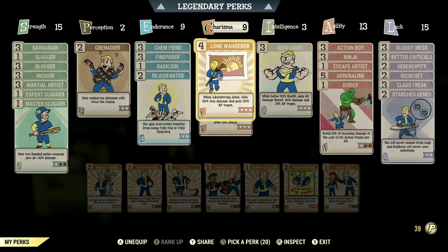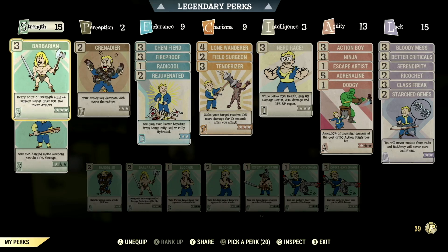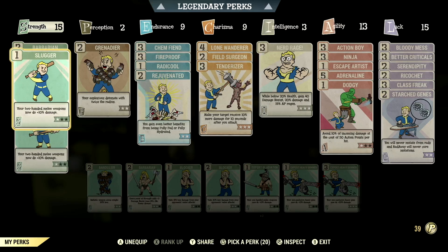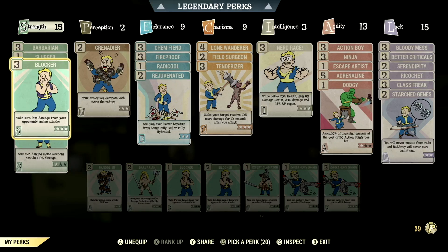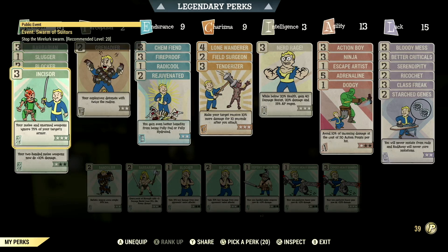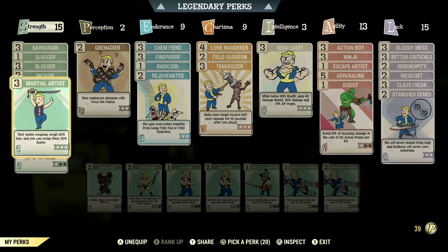Over in all the normal perk cards, they make up my in-game melee build. Starting off in strength, we have 15 in this so we can have barbarian maxed out — every point of strength adds a plus 4 to damage resist, max 80, no power armor. We have all the slugger cards maxed out to get the maximum damage out of this build, and if you're using one-armed melee weapons, you switch it out for the gladiator cards. We have blocker maxed out — take 45% less damage from your opponent's melee attacks. We have incisor maxed out — your melee and unarmed weapons ignore 75% of your target's armor. We have martial artist maxed out — your melee weapons weigh 60% less and you can swing them 30% faster.